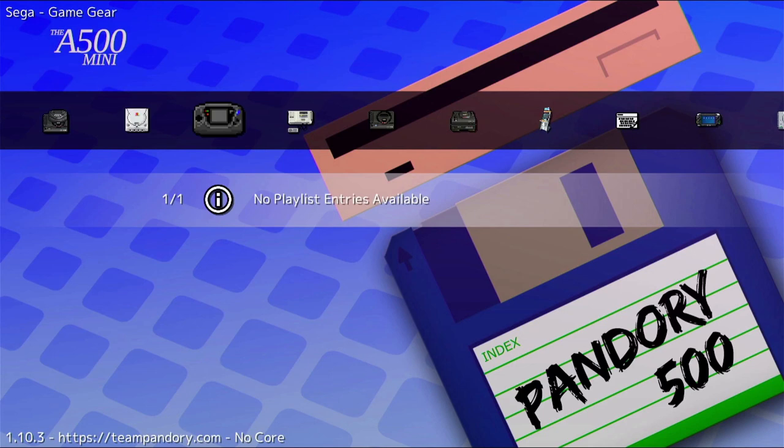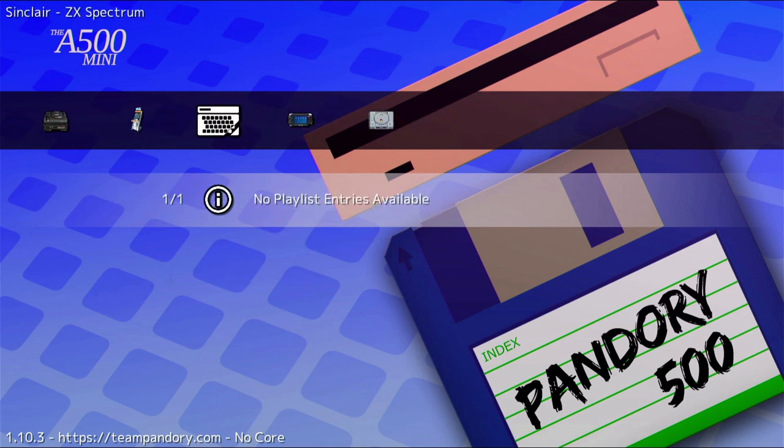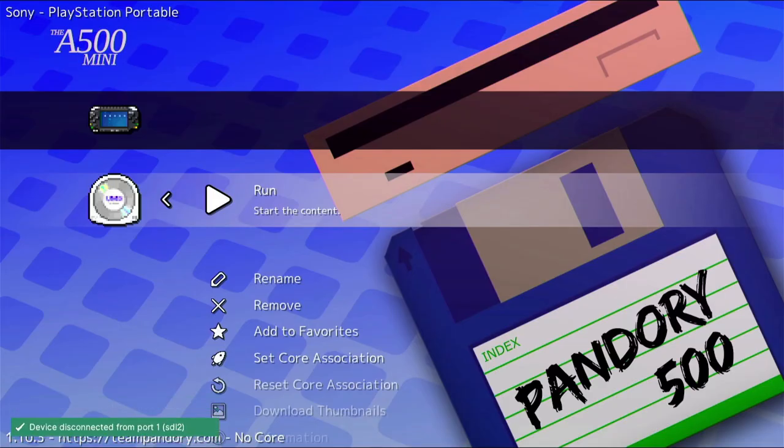You've also got Game Gear, Master System, and Mega Drive options — I tried Old Towers and it plays absolutely fine as you'd expect. There's also PlayStation Portable, but unfortunately I couldn't get them to run. I've got a couple of games and it doesn't matter what I do — it just jumps back. I tried setting the core but there's only one option. Definitely something that needs to be worked on there.